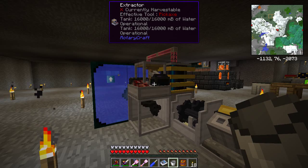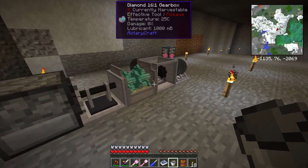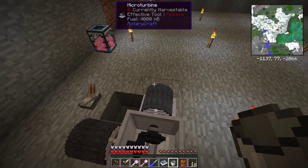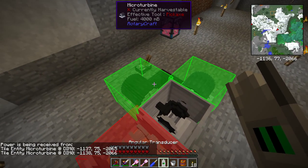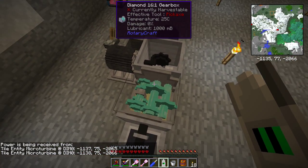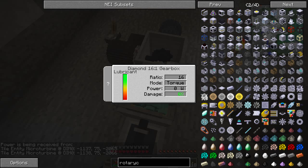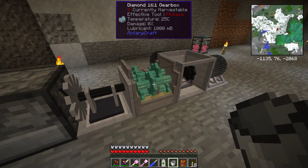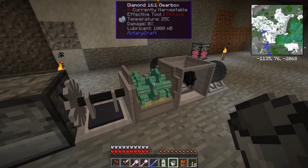Now smelting the tungsten flake is a whole other story. Over here I've managed to get a shaft junction in merge mode. Using my angular transducer on this, you can see the two inputs are from these two micro turbines, and the output goes to the 16 to 1 gearbox which has to be set in torque mode and needs to be diamond - so it's pretty expensive on diamonds. But with the diamond gearbox, once you put the lubricant in it stays there forever - there's only one bucket needed, and it stays even if you break and move it.